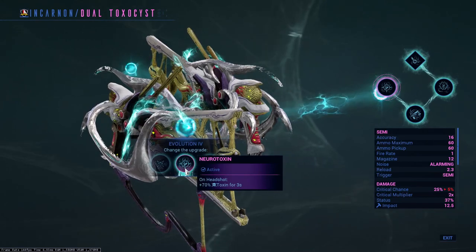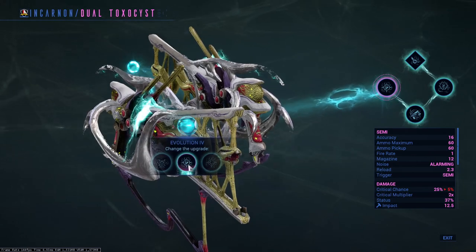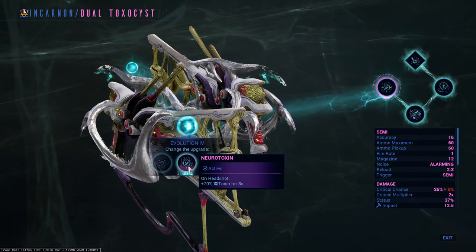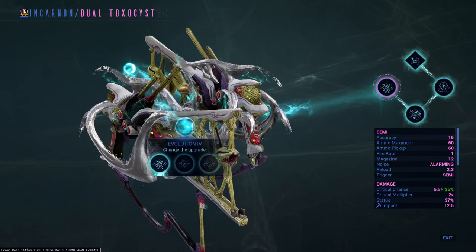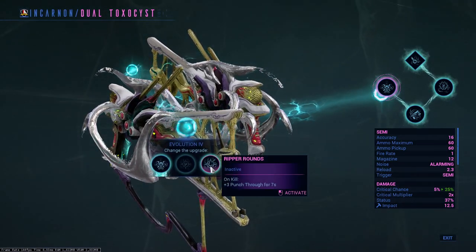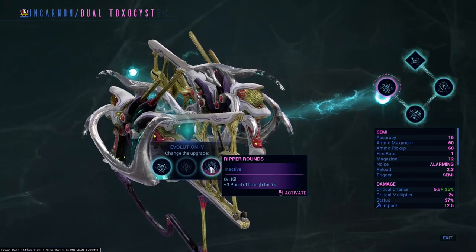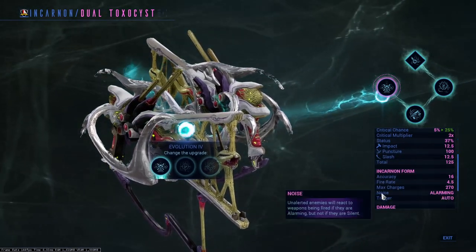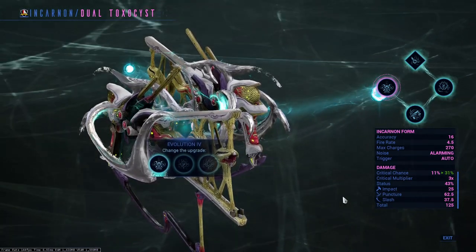The second option is basically a 70 toxin mod — if you took it and hit a headshot, you'd deal toxin damage with whatever status chance you have to proc a toxin proc. I think it's good, but I feel the critical is better so I didn't pick it. The third option is nice for general usage within the Steel Path star chart as it adds quality of life to your builds. This weapon is super powerful so you could take it, but I wanted to go further with damage and scaling, so I didn't choose it either.